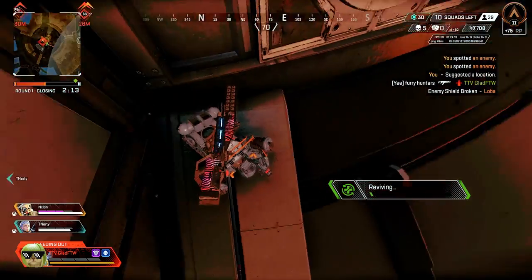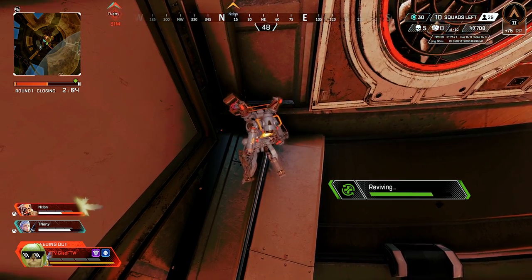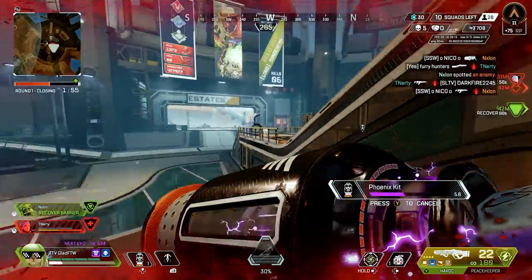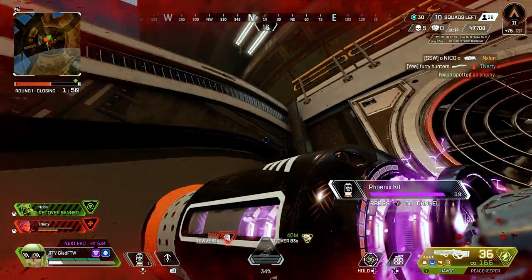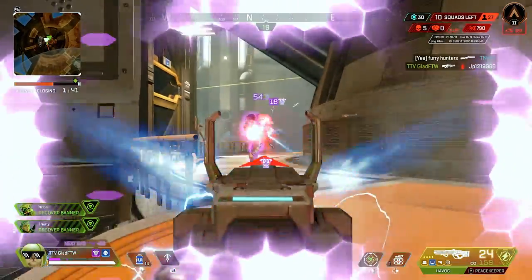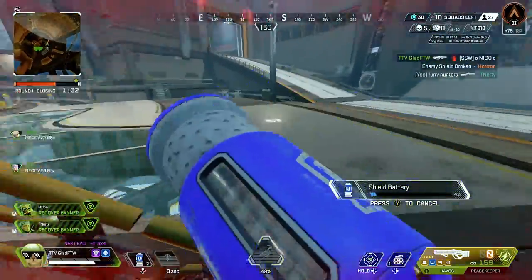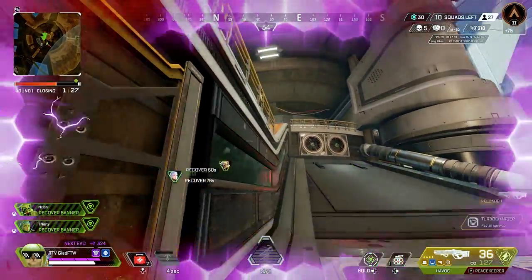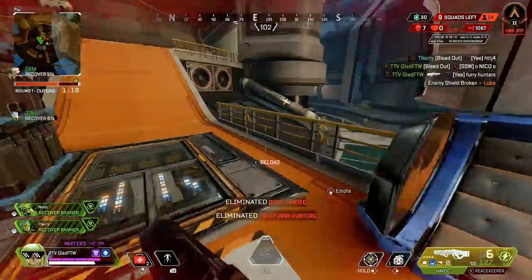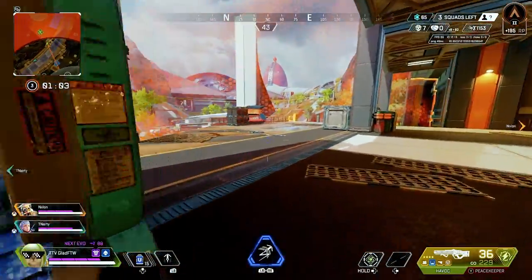I don't have any heals, I'll crank a phoenix. Coming around, coming around. Don't want him to thirst me, don't want him to thirst me. Right above me right now. There's a Loba with a PK. Giving my shields a recharge. I got one guy right below me — he's climbing up, trying to climb. The ring isn't far.